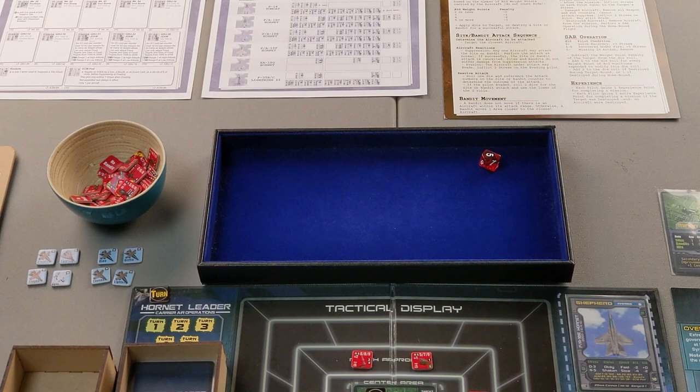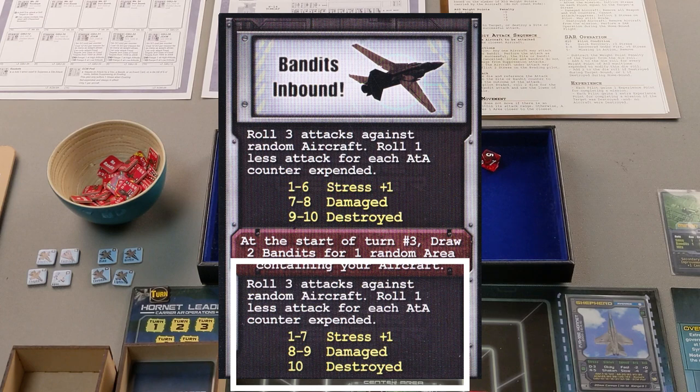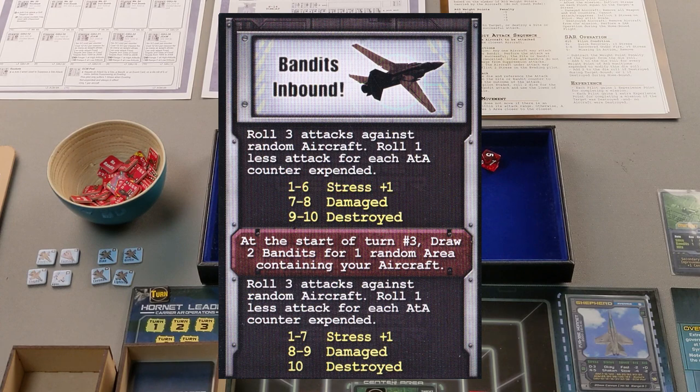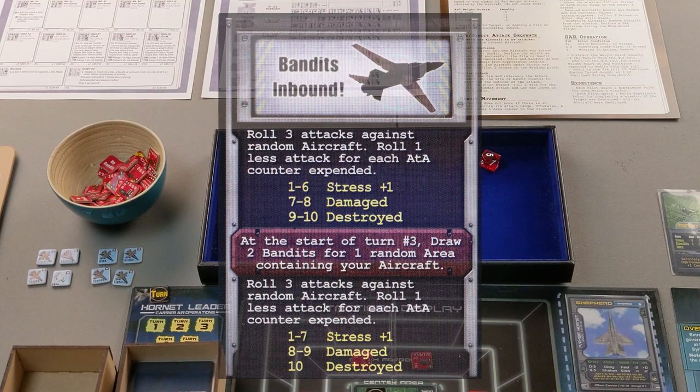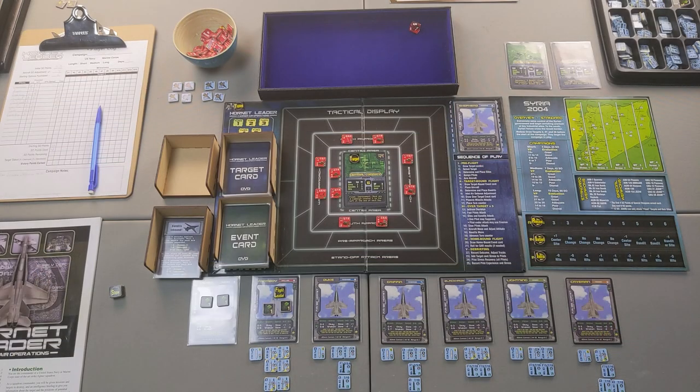The way target-bound events work: the event card has three sections. The first section applies for target-bound phase, the middle red section for over-target, and the lower section for homebound. Even though the deck isn't huge, every card has three different scenarios depending on which phase you draw it in.